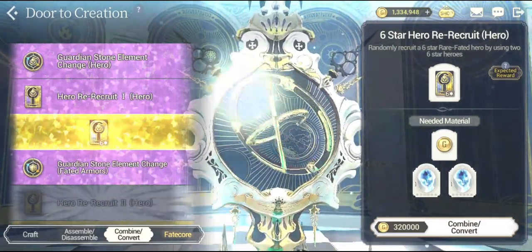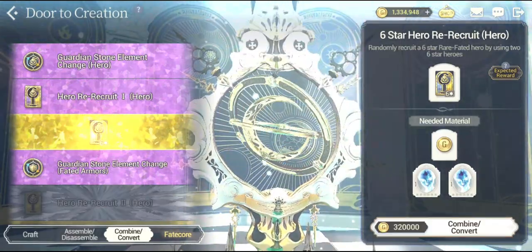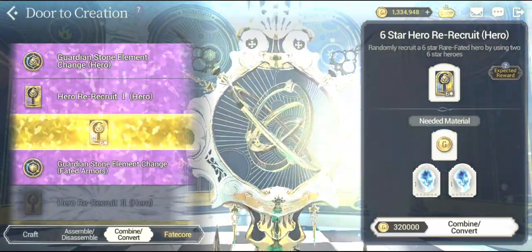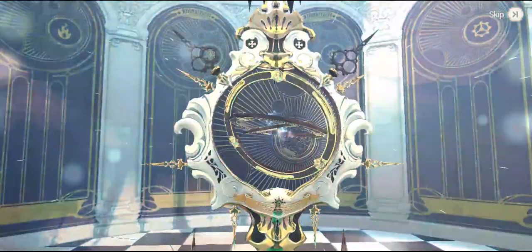In the process, we are also going to be required to spend 320,000 gold — wow, that's a lot. That is pretty much a lot. Let's do this combine and convert right off the bat — I'm going to use those 2 pure units and let's see what we get.